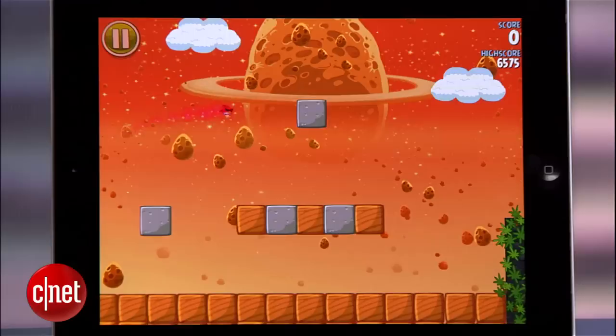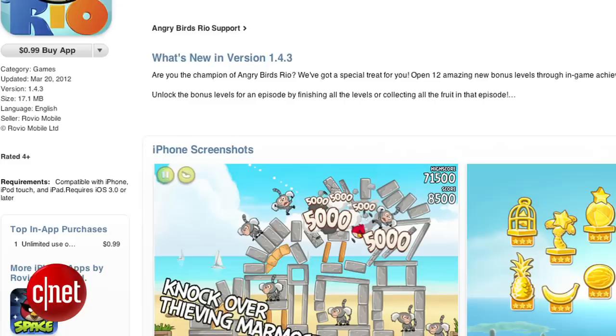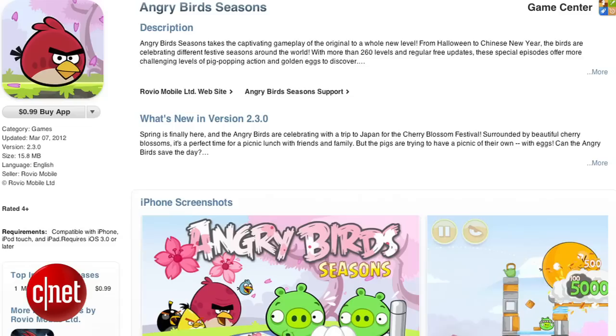Another new addition comes in the form of bonus levels that are a nod to classic video games. Hitting a randomly placed hidden golden egg asteroid causes a wormhole that sends you to a special level. The level I encountered seemed to resemble classic Super Mario games. Once cleared, you'll take the wormhole right back to where you left off.